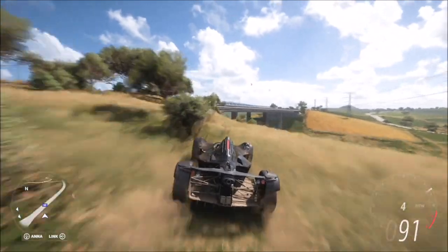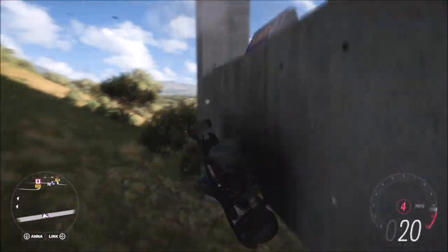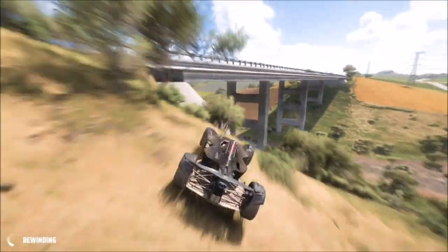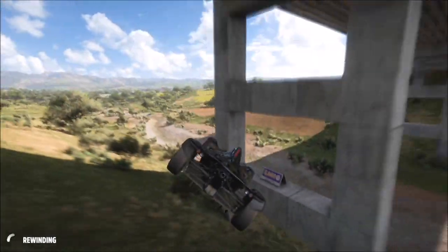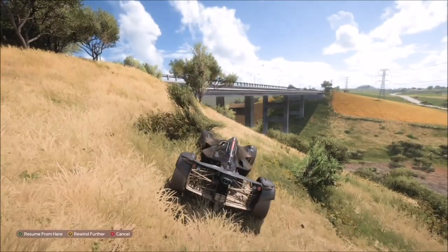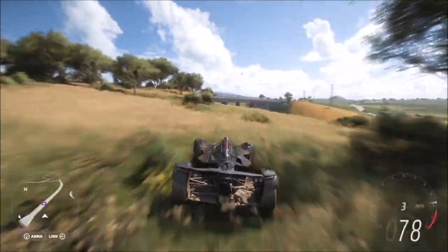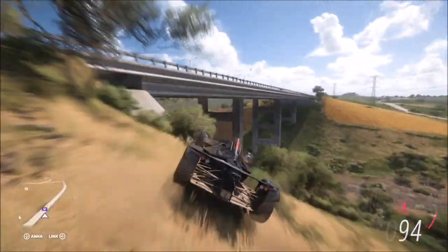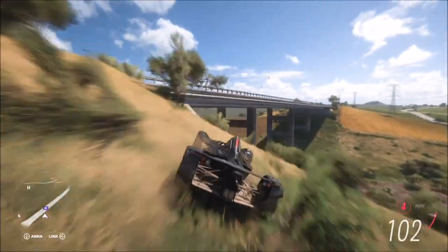I hit it from the right hand side of the highway just by that little tree there. I'm not going to lie, I didn't get it on the first attempt, so I'm going to show you a couple of fails — I don't want it to look like it was all perfect and I got it first time. What you want to do is hit it from that right hand side and get as close to the bridge as possible but just miss the concrete support, and you'll manage to fly through.